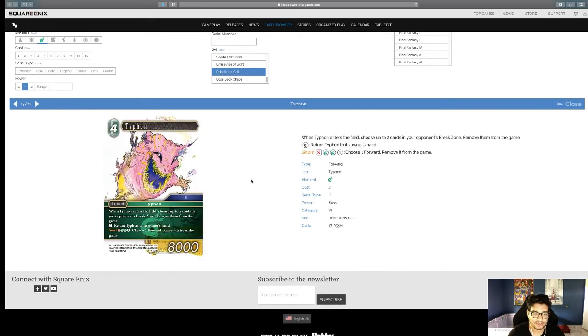Typhon — Category VI. When Typhon enters the field, choose up to two cards from your opponent's break zone and remove them from the game, then return Typhon to his owner's hand for free. Snort ability: S, one Wind and one colorless — choose a forward and remove it from the game. My biggest question is whether this replaces the current Typhon. The old one does a unique thing; this one frees up the back row and saves himself. We could also play both and use the S ability.